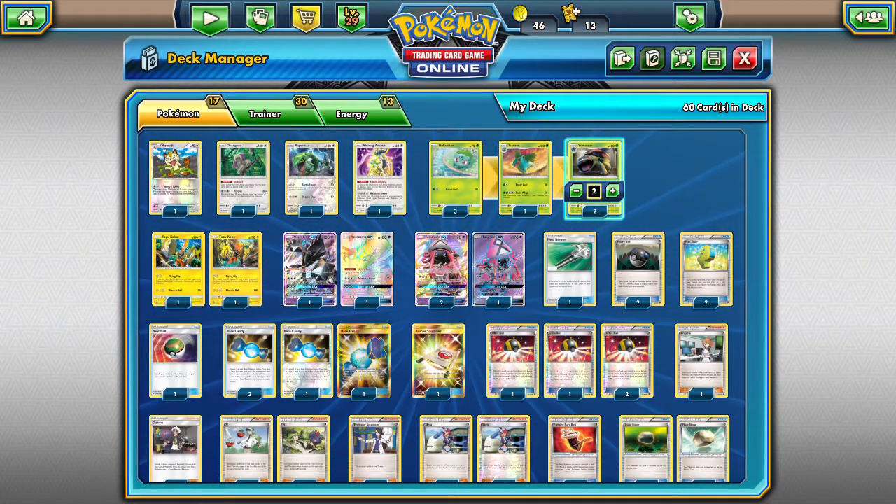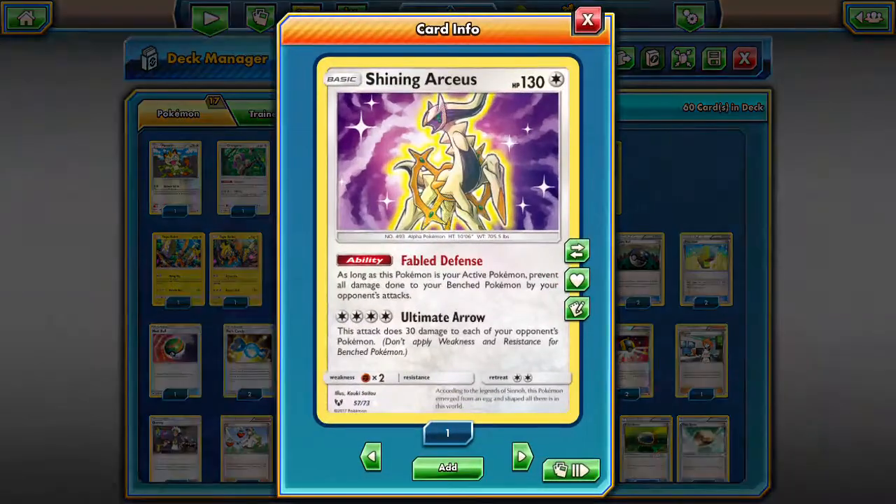One of my favorite techs in this deck is Shining Arceus. That Ultimate Arrow attack is so good. With Venusaur up, you can attach two Grass energies to Shining Arceus and do 30 damage across your opponent's entire board — it's beautiful. Fabled Defense we don't really use, but it could be useful: it prevents all damage done to your bench Pokemon by your opponent's attacks, which is handy against spread decks.